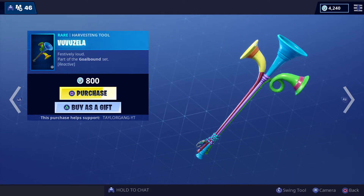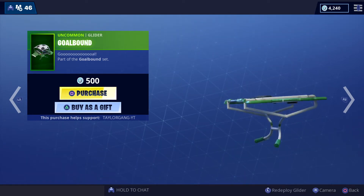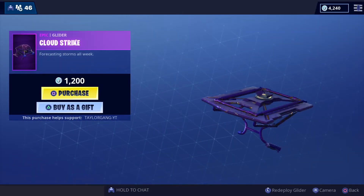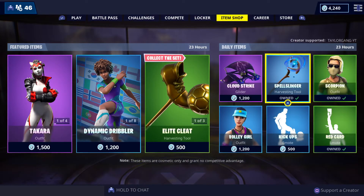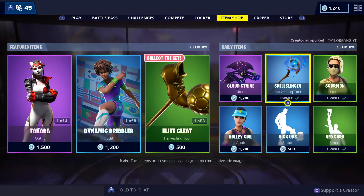500 V-Bucks for the Elite Cleat. Then we have this reactive one for 800 V-Bucks — I've always wanted to get that one. 500 V-Bucks for the Goal Bound. And the Cloud Strike makes a return — one of the first animated gliders in the game at 1200 V-Bucks. And the Spell Bringer, part of the Arcane set — heavy sounding but definitely cool looking.